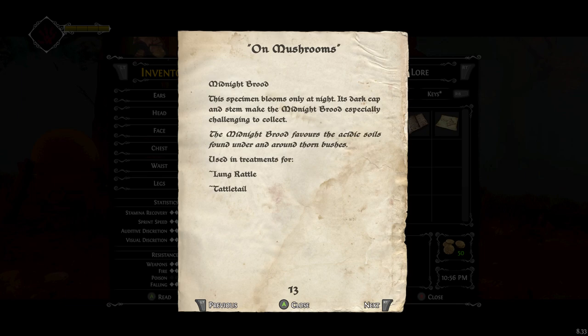Midnight Brood — this specimen blooms only at night. Its dark cap and stem make the Midnight Brood especially challenging to collect. The Midnight Brood favors the acidic soils found under and around thorn bushes. Used in treatments for lung rattle and tattletale.